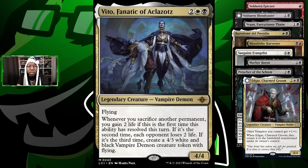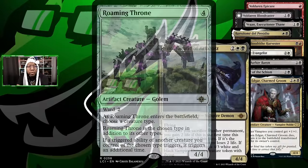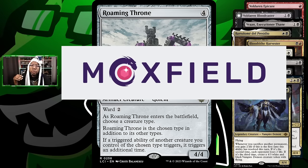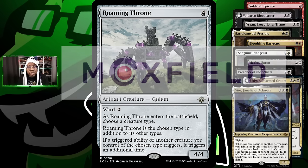We're giving Veto a look because we're playing a bunch of things we could sacrifice, so there's a chance we get to use the upside. We're also trying Roaming Throne — we have a lot of triggered abilities and there's a chance it does a lot. We started with two and might play three. If you want the full deck list, it'll be at the end of the video, or check the description for the Moxfield link where you can see this deck and a bunch of other lists from this season.